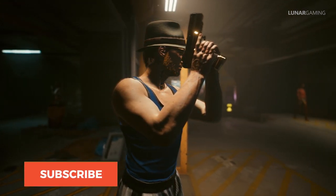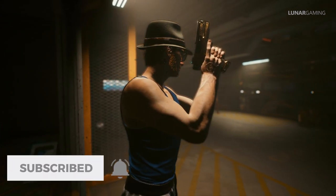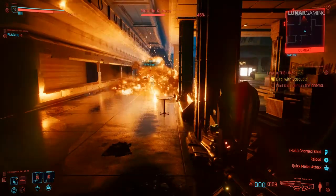I'm going over all the legendary items as I come across them, so subscribe for more Cyberpunk guides. These two legendary items are easy to get in game and are dropped by the boss Matilda K Rose during the Voodoo Boy mission I Walk the Line.